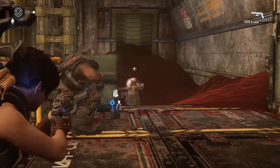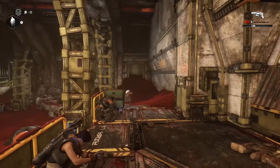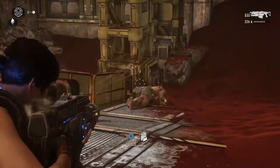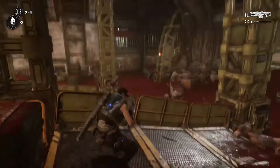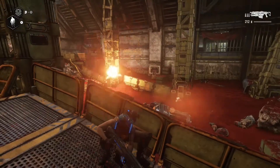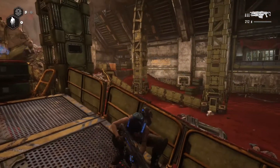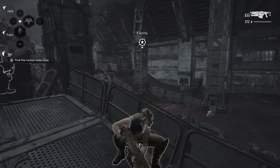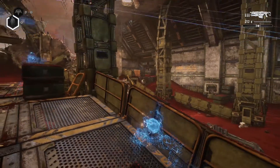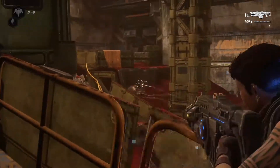This is a pretty standard encounter — just take cover, don't let the guys get too close, try to take them down before they get to you. You have a lot of abilities and this is a very easy encounter compared to some of the others. There are a few tricky encounters in the next few shown here.